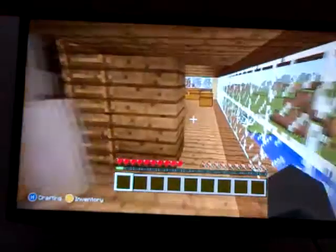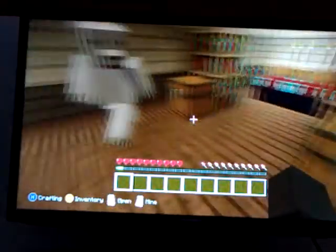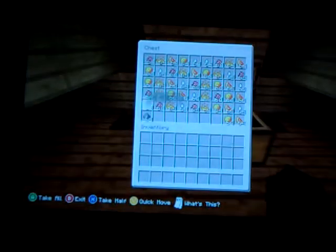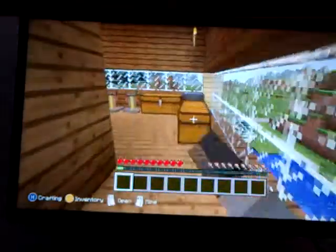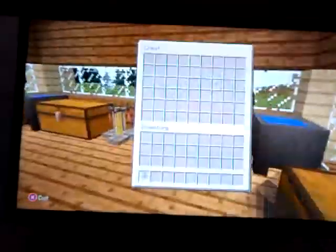We'll show you the attic now - this is where we will enchant. There's something in the chair for a brewing stand, and these are bottles of enchanting for the enchantment table so we can enchant. We didn't even put any food in the chest - how daft are we!